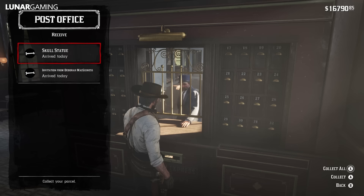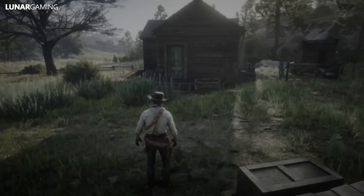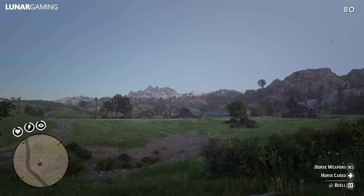The quartz chunk is needed to craft the bear claw talisman which decreases the speed at which health lowers, so it's very useful. The jawbone knife is a unique knife found nowhere else. All the dinosaur bone locations are on the map and there are plenty of guides for them. Remember that to get your actual rewards you have to go to the post office and send the dinosaur bones to the stranger in order to be rewarded.